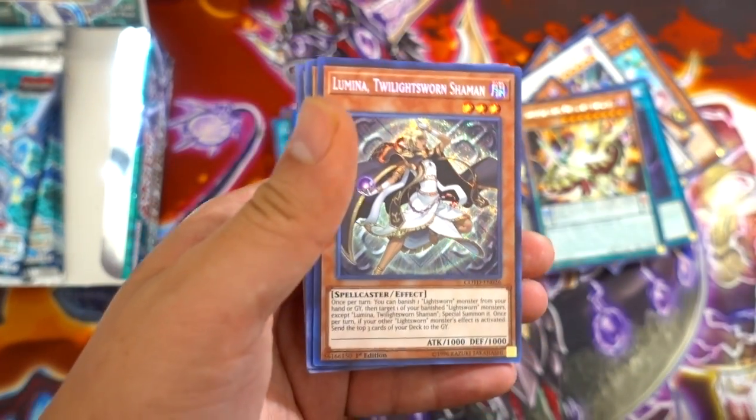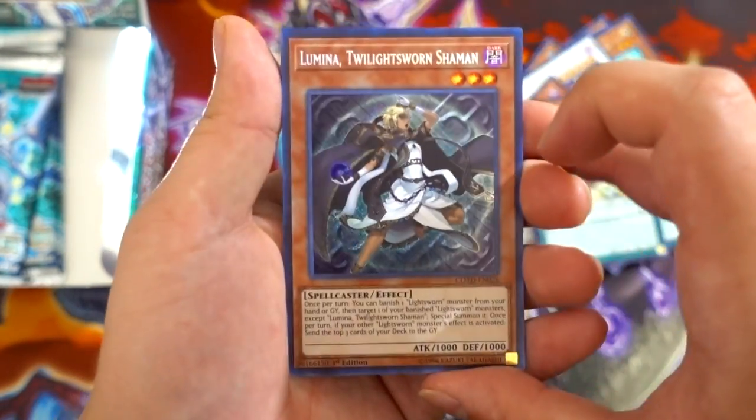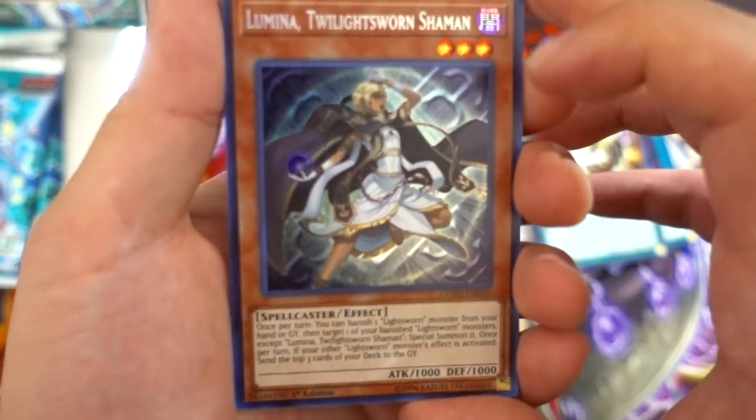Illumina Twilight Sword Enchantment! What did I tell you guys — we pulled Illumina! This card looks absolutely gorgeous.